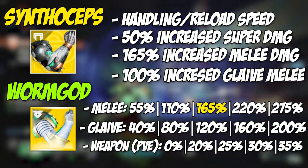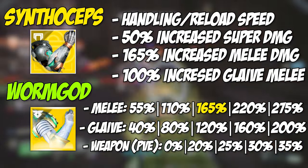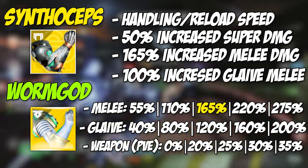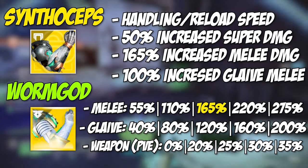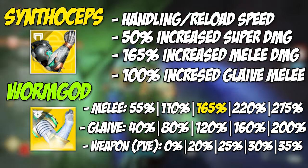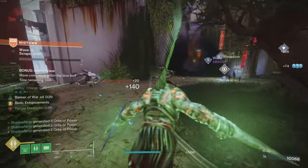My personal reason for going with Synthoceps over Worm God Caress is that we are always going to be surrounded, so I don't need to juggle stacks. The reload speed benefit and melee benefit feel more consistent, and it doesn't require escalating stacks to reach that 165% - it's right off the bat. On top of that, Synthoceps gives a 50% super damage increase that Worm God Caress does not, making your Strand super much more viable for Onslaught.